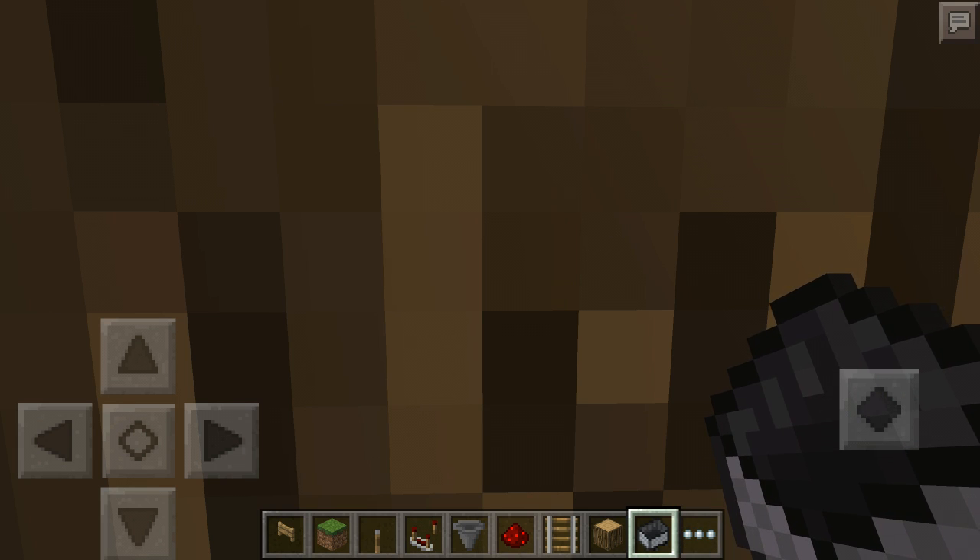Hey, what's up guys, it's Matt here, welcome back to the Minecraft video. This video is actually a little bit different — you might be wondering why I'm staring at a wood block. It's because I made a new redstone creation, and yeah, I like it and I hope you guys will too. It's actually a Minecraft Pocket Edition bowling alley.